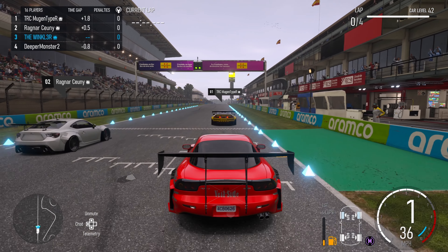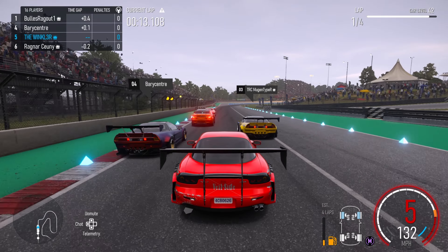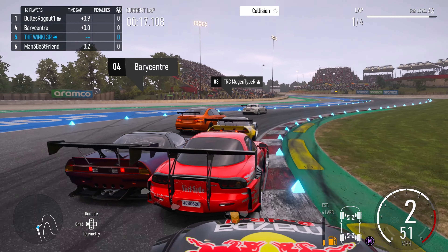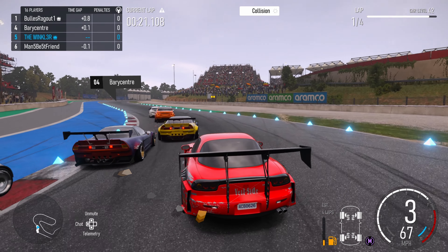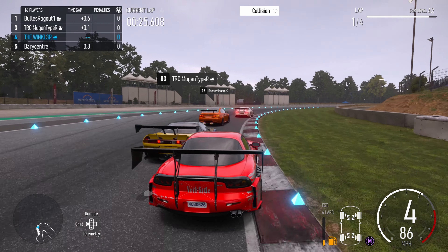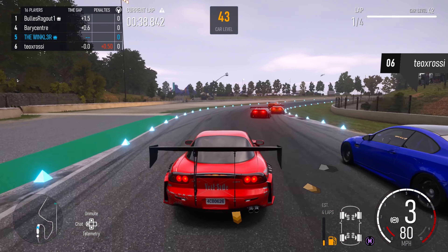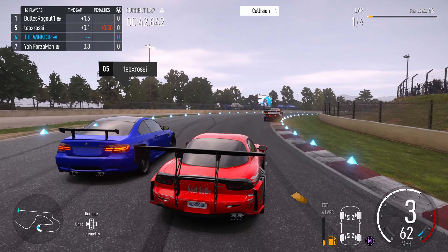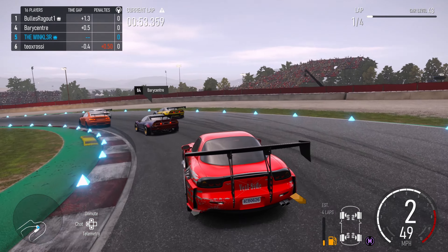Straight off the line I get up to second, however this RX7 is quite slow in a straight line and I drop down to fifth by the first corner. I make a bit of a hash at the first corner and go into the back of the NSX in front of me — don't really leave myself anywhere to go. I pick up fourth, but at the next corner I'm pushed onto the inside line and drop back to fifth. Three cars then come up the inside; I should have pushed out to the outside really, but nothing too bad happened.